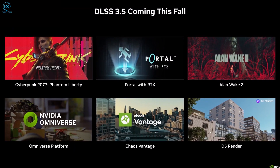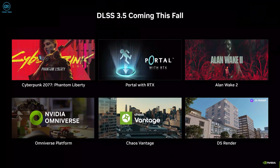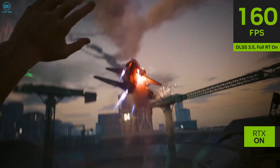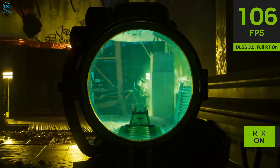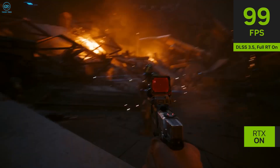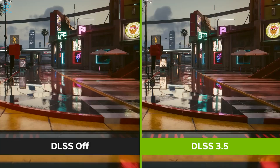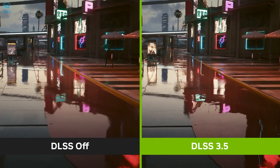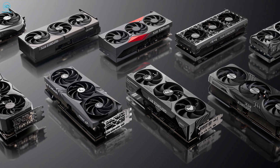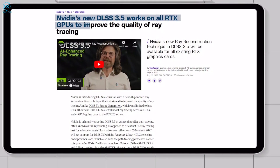NVIDIA, on the other hand, only brought a list of three games that are going to be supported by DLSS 3.5 for now, although we believe more games will be added later. For now, Cyberpunk 2077 Phantom Liberty, Alan Wake 2, and Portal with RTX are the only games that will have the advantage of this new upscaling technology. However, NVIDIA also confirmed that DLSS 3.5 is not exclusive to the RTX 40 series — all RTX series GPUs will have access to it, and only the new frame generation tech is exclusive to 40 series cards.